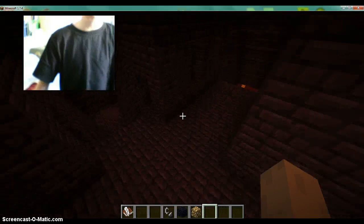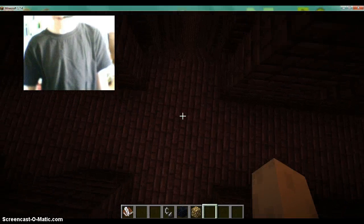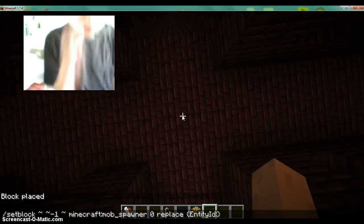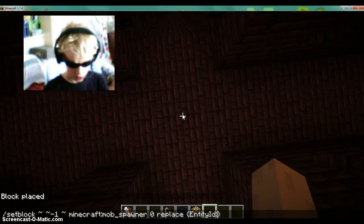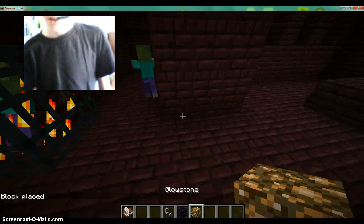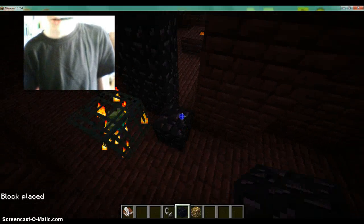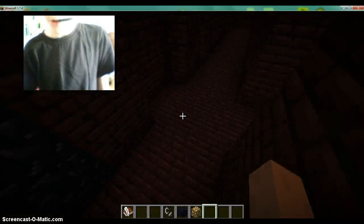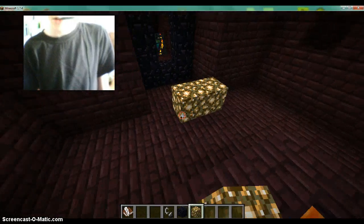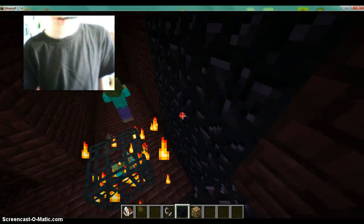I want a dual zombie spawner and a natural zombie pigman spawner. So I've got my commands. The floor is going to be water — I know that's kind of cheating. I'm going to put glowstone on the outer parts so zombies don't spawn there. This room is pretty much already lit up, but just making sure that zombies don't spawn in there because I want them to get hit by the water.